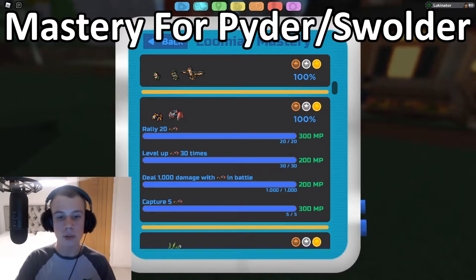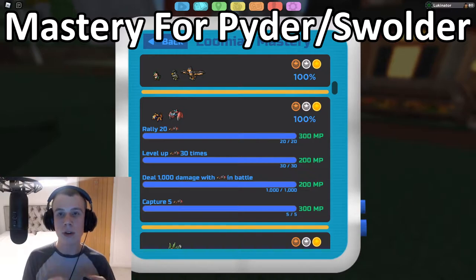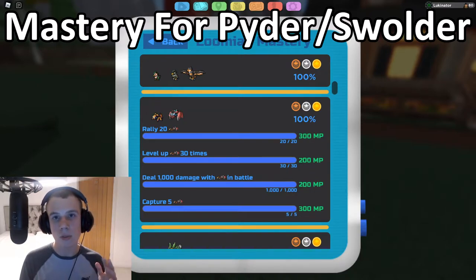For the next task — deal 1,000 damage with Phider or Swalder in battle — I recommend leveling up Swalder to a high level and fighting the repeatable trainers on Route 4 or Route 8. There's also one on Route 7 just before the bridge by the Vanticore Vault. Swalder is a poison type which is super effective against the Lumions the Route 8 repeatable trainer has, so it should be easier to kill them and deal high damage. Having a high-level Swalder also means the Lumions you fight have more HP, contributing more damage.